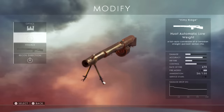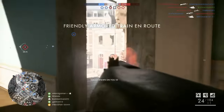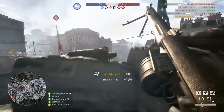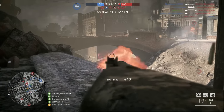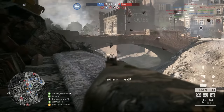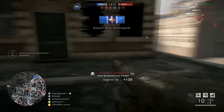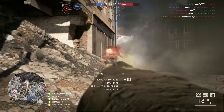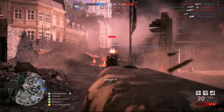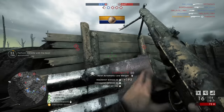Next up is the Huot Automatic — almost the worst LMG in Battlefield 1 in my opinion. I can get top of the scoreboard with it if I play very passively, but it has a very slow rate of fire of 475 rounds per minute, only 26 rounds in the magazine, and a very slow reload time — you'd expect a fast reload with only 26 rounds but that's not the case. It does have very good accuracy, so in that regard it's decent, but overall it's not that good.